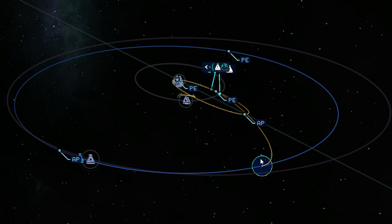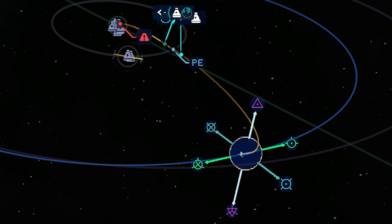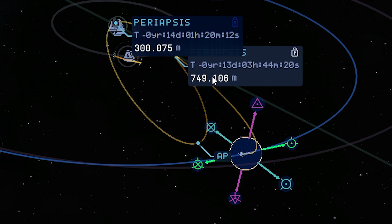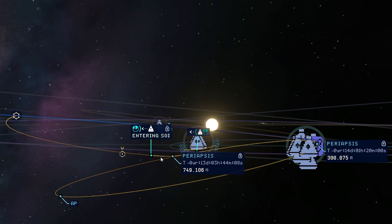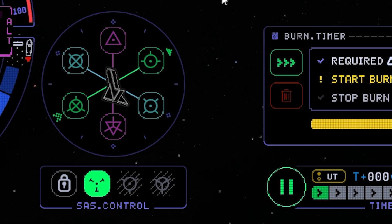Of course we want to have another flyby at our other moon. Maybe start from here and align everything to get all altitudes down. That would be 300 kilometers at our home planet Kerbin, and about 700 to 800 kilometers at the Mun. So, provided that we execute the maneuver correctly - head right for it.